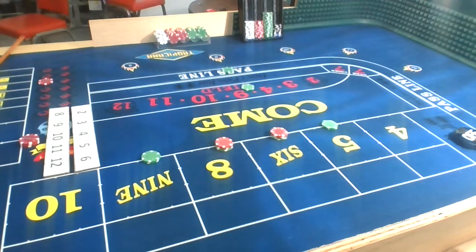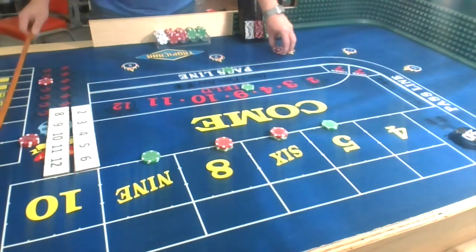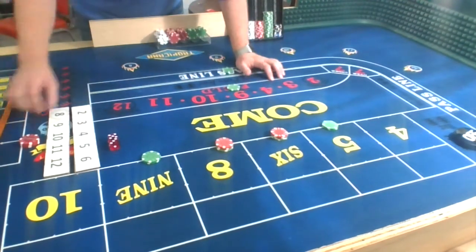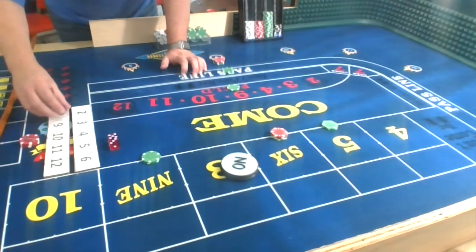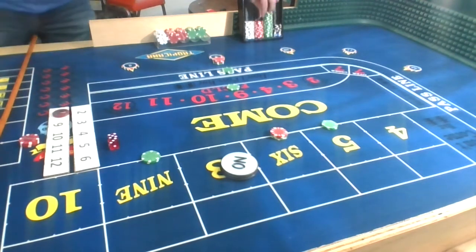Dice are set — 3, 5, 5, 3. Toss — 8. Right off the bat we lose $25 in the field. Put $25 back up in the field, mark the 8 — Gold Coast is going to be the point. We have $60 behind the line. Lost $5 on the horn, get rid of that so it doesn't get confusing later.